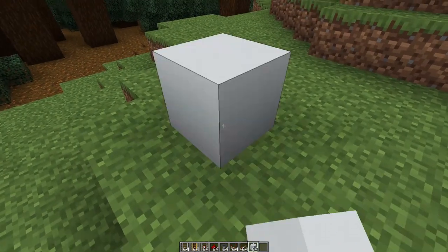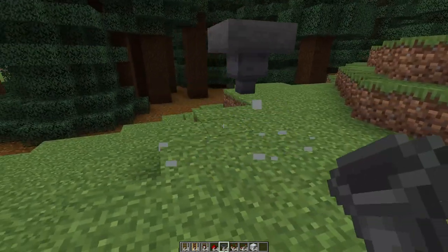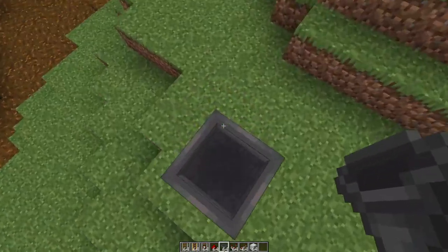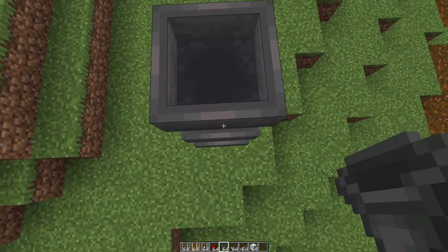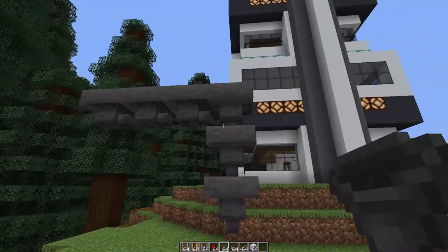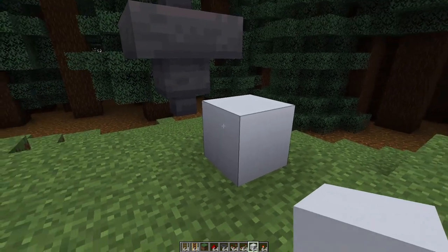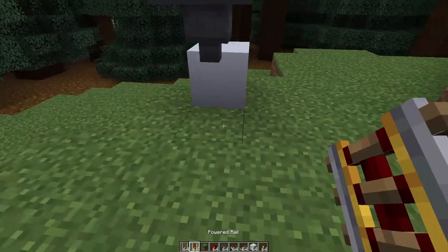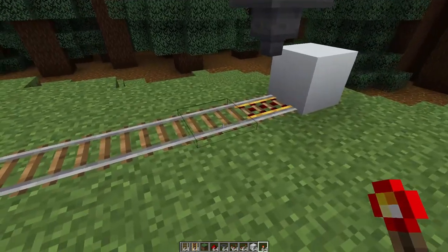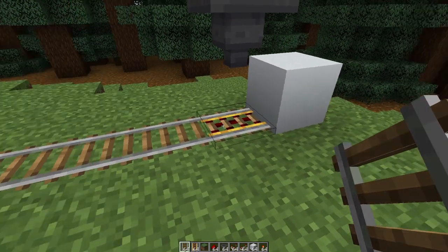First, we're going to build the loading portion. Put a block down, crouch, jump, and place your hopper there — that's a temporary block you can remove. This is the bottom hopper. How you feed resources into this is up to you — it could be a water stream or something else depending on your farm setup. Now put your return block back — this is the block that returns the minecart to wherever it goes. Our track is going to go in this direction.